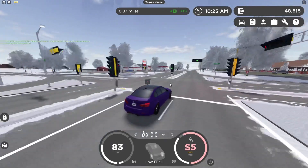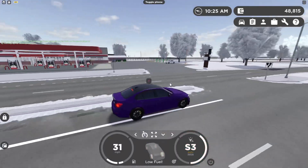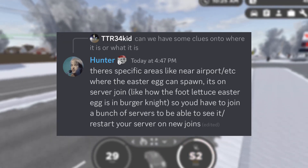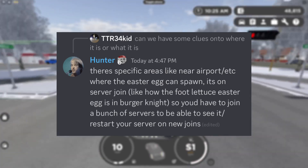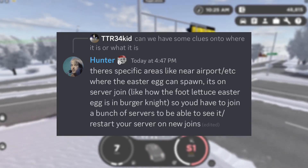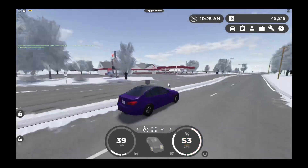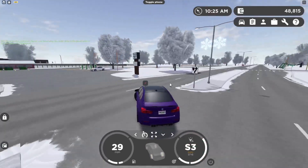Later we did get some information as Greenville's creator Hunter said: there are specific areas like near the airport where the easter egg can actually spawn. It's on server join, like how the foot lettuce easter egg is in Burger Night — so you'd have to join a bunch of servers to see it. It restarts on new joins, so I'm guessing this is some kind of new feature roaming around Greenville, though we still don't have much information about it.